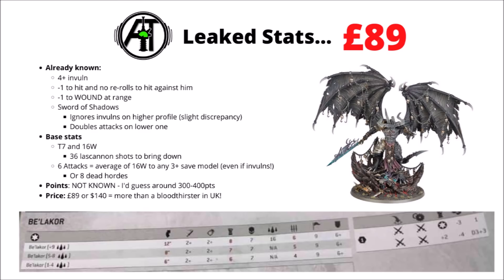Like all big models, he does degrade — his movement, strength, and attacks will suffer. But even so, with the more focused strike of the Sword of Shadows, he'll still be hitting at strength 8 with 4 attacks hitting on 2s, even when he's down to his last couple of wounds.